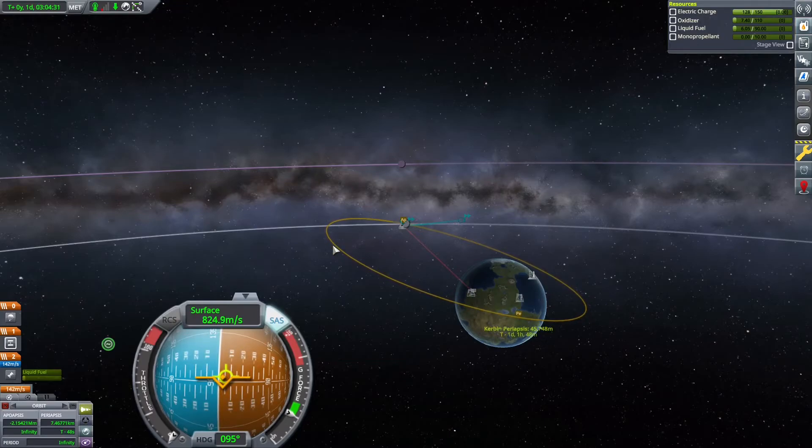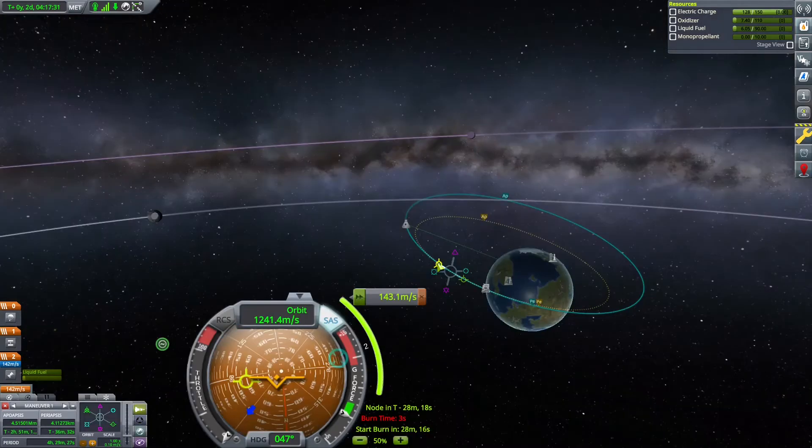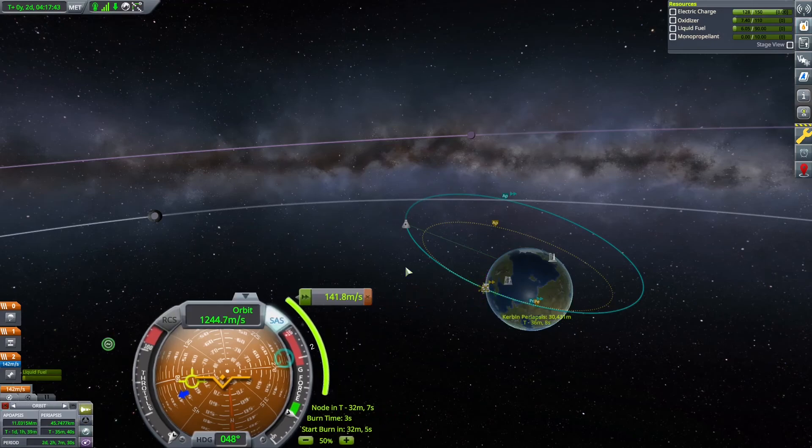And with the burn complete we have 142 meters per second left. That's plenty to slow down a bit and make sure I have a nice perfect 30-kilometer periapsis at Kerbin. I set up a maneuver node to burn retrograde exactly 142 meters per second, and then move that node along in my orbit until it will make my periapsis equal to the 30 kilometers that I want.